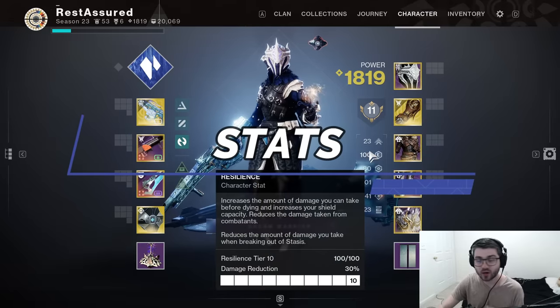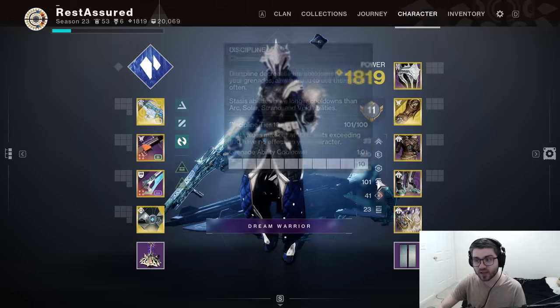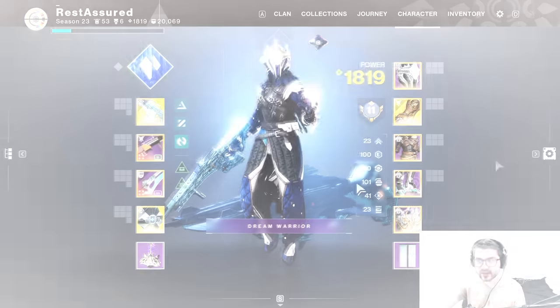For stat distribution, I would highly recommend 100 Resilience for survivability, 100 Discipline so you can get your grenade back as much as possible, and if you can, 100 Recovery so that you can spam your Rift a lot more, which will play heavily into our mods and your survivability.